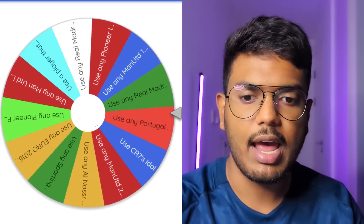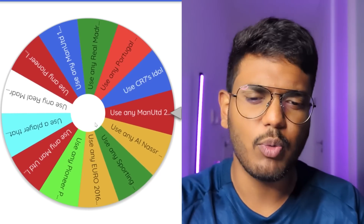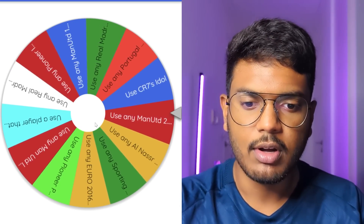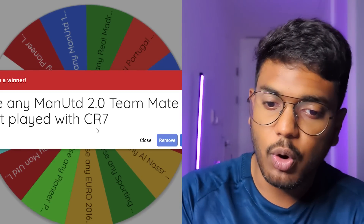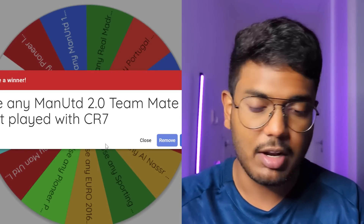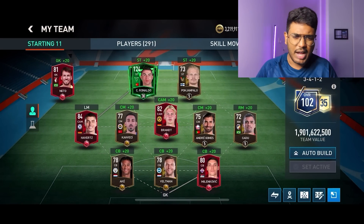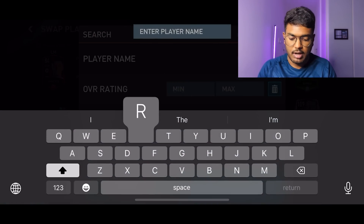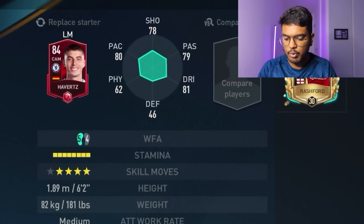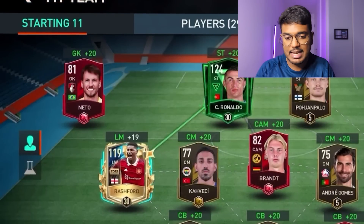Let's spin the wheel to decide his teammates. The winner is: use any Manchester United 2.0 teammate that played with CR7 - that means we need a player from Ronaldo's second spell at United. I'm going to use Rashford, since he played with Ronaldo. So Rashford goes into the left wing position.